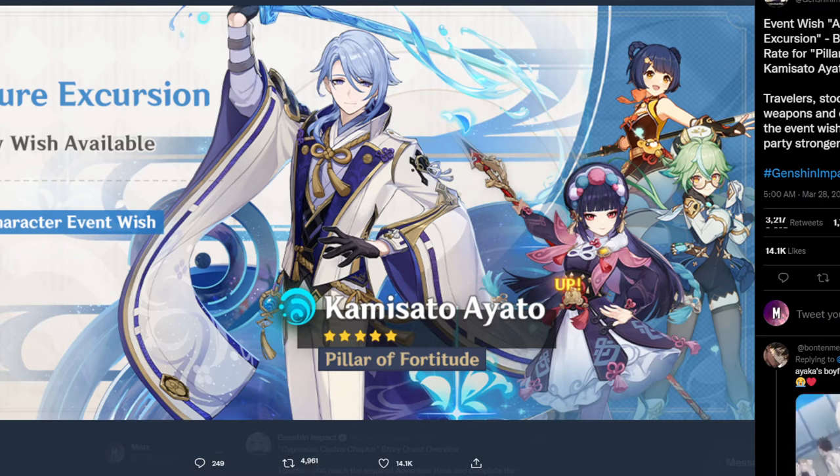And Yunjin — Yunjin has okay constellations, you don't really need them. But if you have C6 Yunjin, obviously you're going to be increasing some more of the normal attack damage, so that is also a pretty good time.